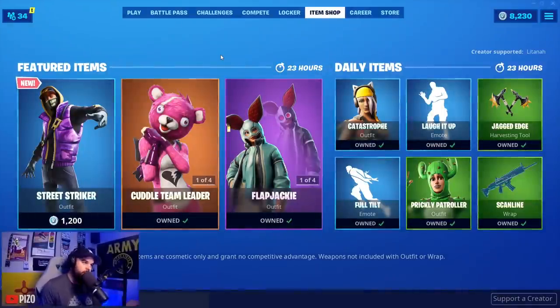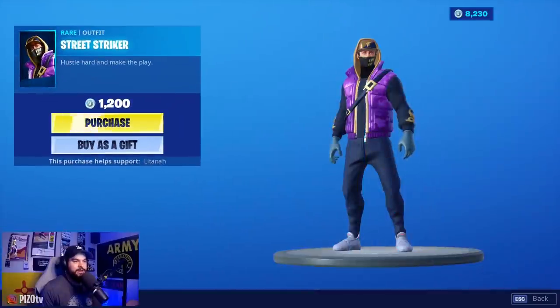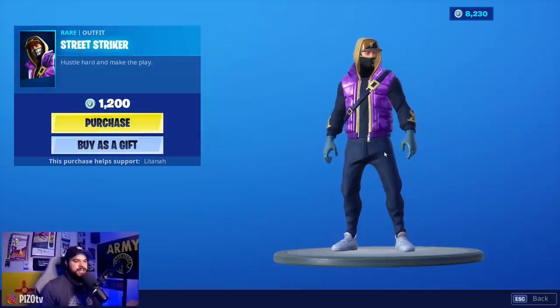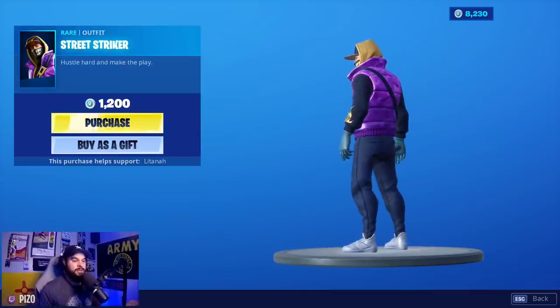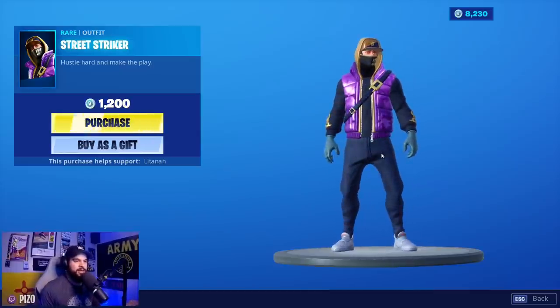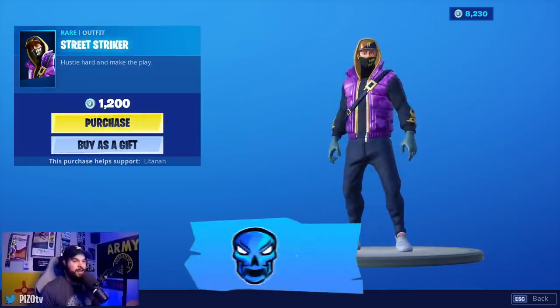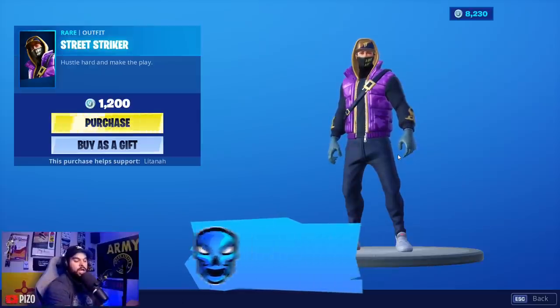It is October 8th 2019 and we got the Street Striker skin in the shop — no back bling. It's like an updated abstract type of deal. Again, no back bling. I think they're experimenting with what they can get away with in terms of back bling, or selling the back bling separately, which I think is a really good idea because people don't necessarily always want to buy the skin just for the back bling.